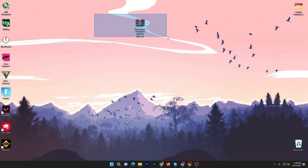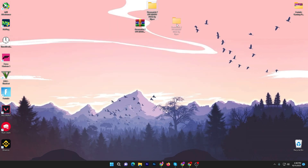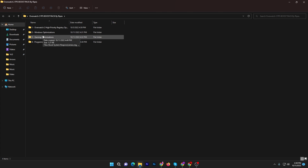Once you download the file, it's time to extract it. You can extract it using 7-Zip or WinRAR. Double-tap and drag this folder to your desktop. You will get a folder called the Overwatch 2 FPS Boost Pack. Double-tap it and you will find a bunch of files: Overwatch 2 Hybrid Registry Optimization, Windows Optimization, Gaming Optimization, and some programs you can use to optimize your PC. First, open the Overwatch high-purity registry files option.